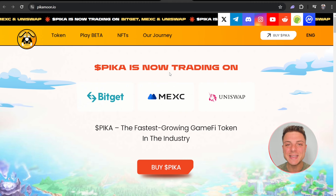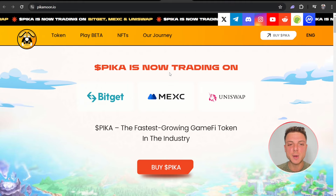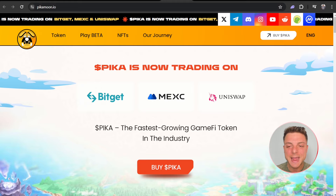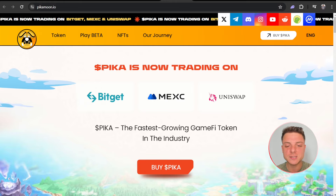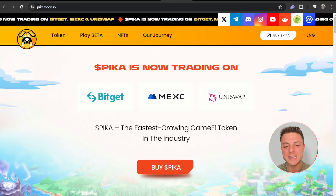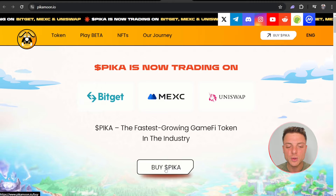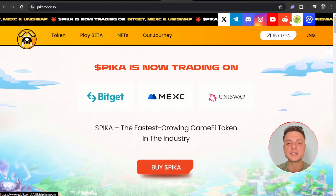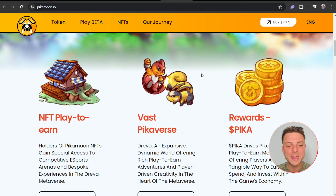PeekaMoon right here is the latest cryptocurrency project that has just hit the market, here on peekamoon.io. Pika is now trading on Bitget, MEXC, and Uniswap — the fastest growing gamified token in the industry. We can directly go ahead and buy PEEKA right here, and we can see all of their social channels.